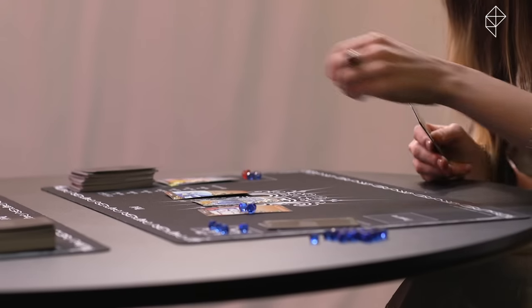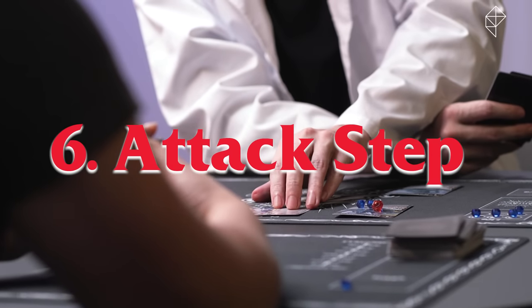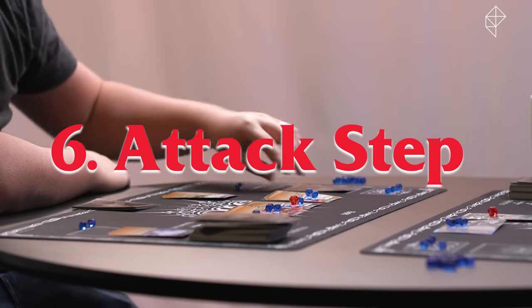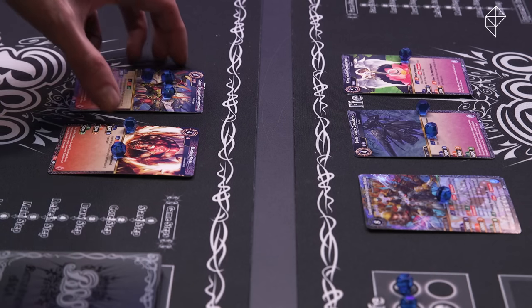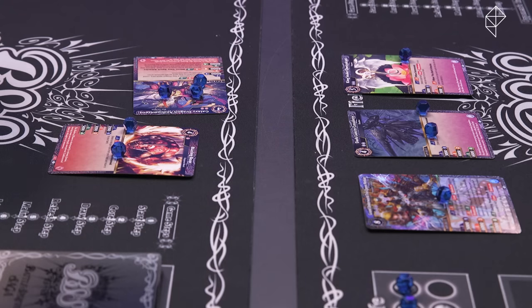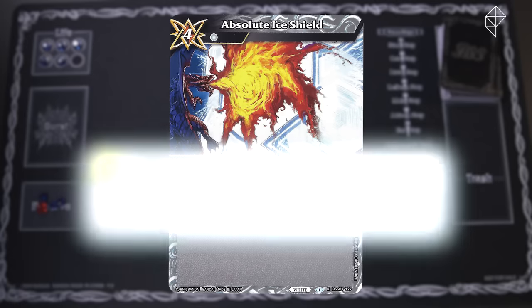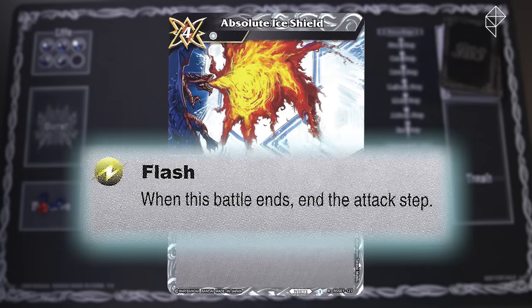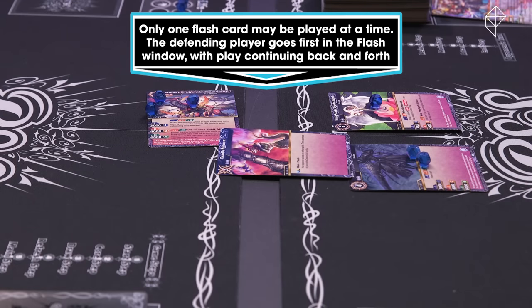Once you're done placing your cards, you can move on to step six — the attack step. This is when you get your chance to knock off some of your opponent's life cores by attacking them with your spirits, unless you're the first player on your first turn, in which case you must skip this step. During the attack step, you can declare a battle by selecting one spirit you want to attack with and exhausting it. As soon as an attack is declared, a flash window is triggered, which gives both players a chance to play cards with the flash symbol to help them in battle, as long as they have the cores to pay for them.